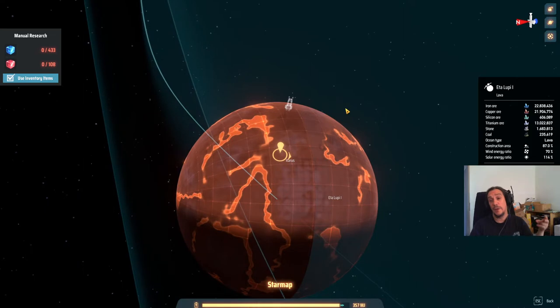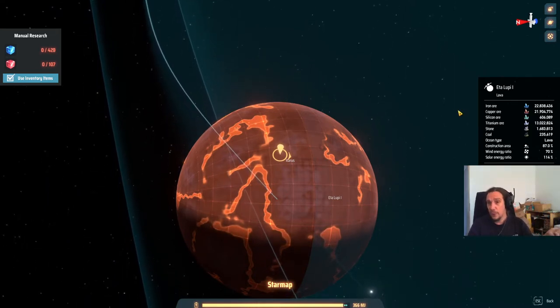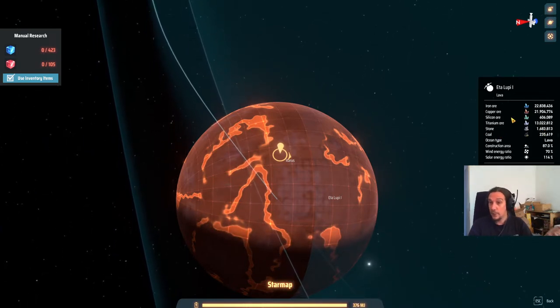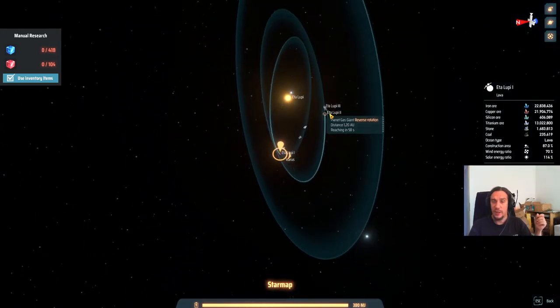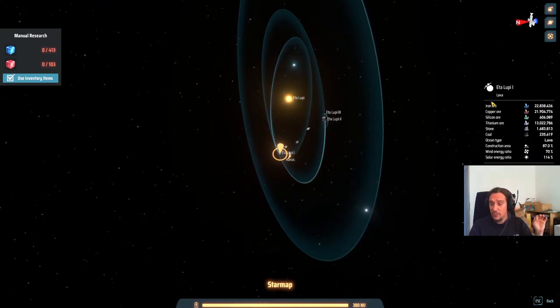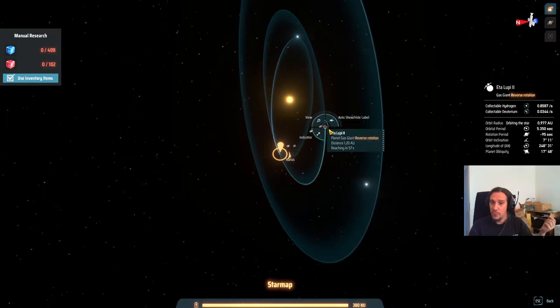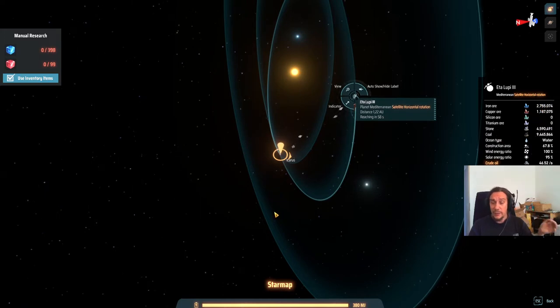Let's press V and check out our planet here. EtaLupi 1 has two — actually three — things that make it extremely attractive. First, it has naturally occurring titanium ore, and lots of it. It also has naturally occurring silicon ore, which is extremely awesome given the efforts we had to take on the other planet. But what's even more important — check out the iron ore and copper ore amounts: 22 million each. This planet is just extremely mineral-rich.